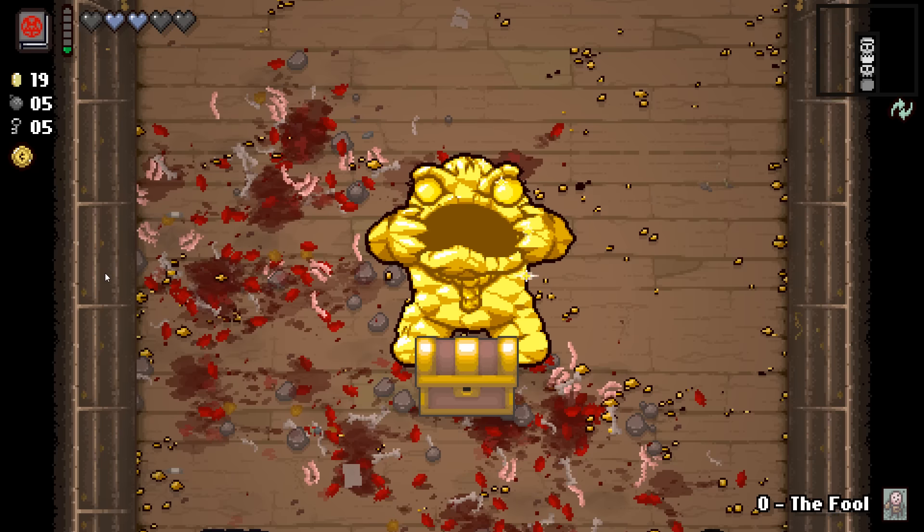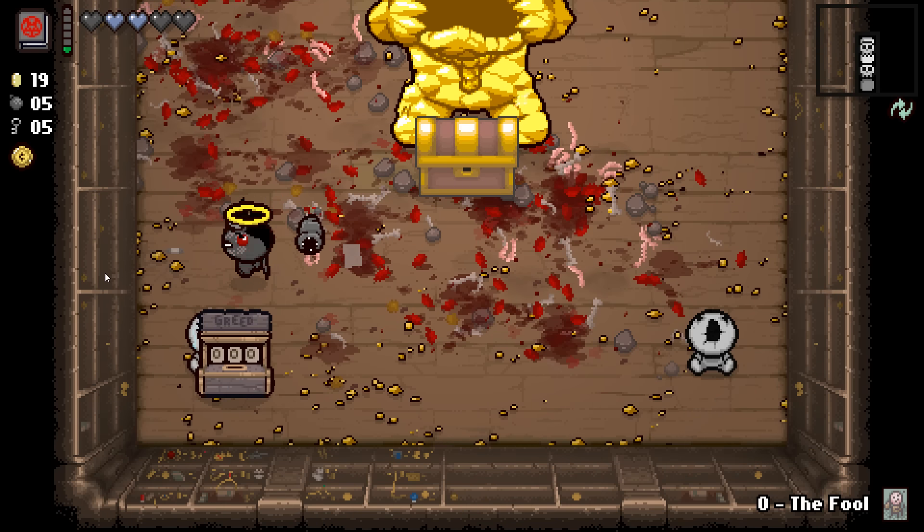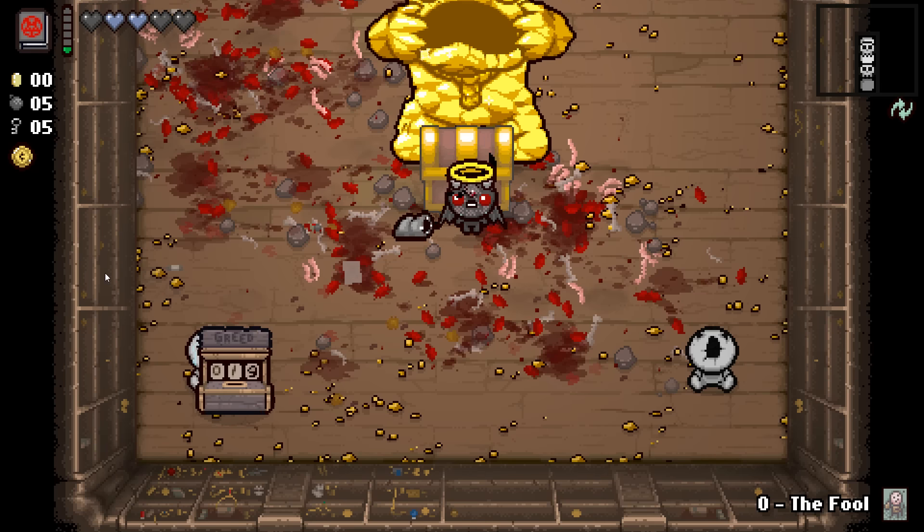Can we touch this guy? No. So there's a Greed Machine down here — I suppose we should just donate all of our money. I'm pretty sure that chest is going to mean we're out of here. Does he come back to life? Do we have to kill him again if he comes back? I don't know — that'd be crazy. Let's hit the chest.